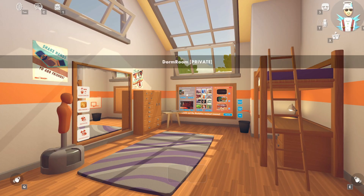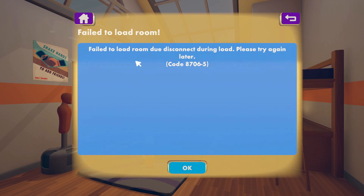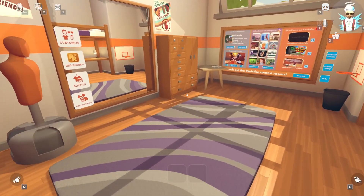...it just turns completely black — as in nothing, dead entirely — and then it brings me back to my dorm room and gives me the error code again. Here it is, right there — it gives me the error code again.